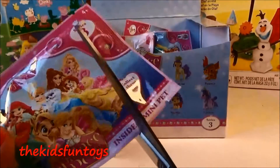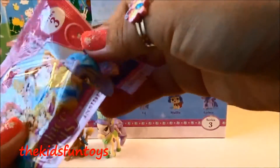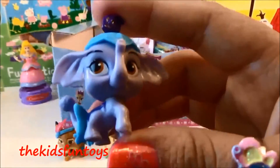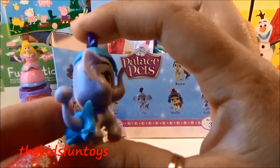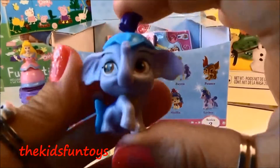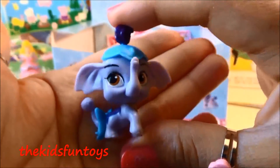Next we're getting — oh my goodness — this is Tatch, and she is the pet of Jasmine! Look at that — she's an elephant! Oh my gosh, look at that bow — she's got a blue bow on her tail. This is Tatch, the pet of Jasmine!